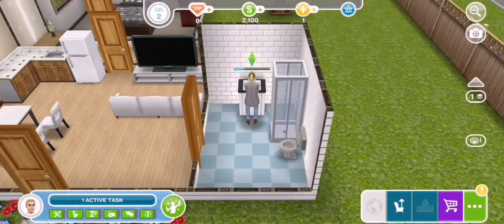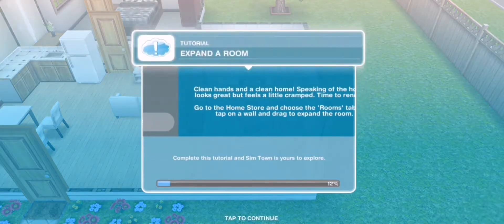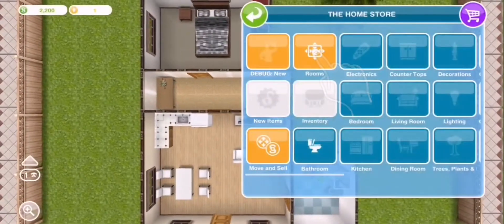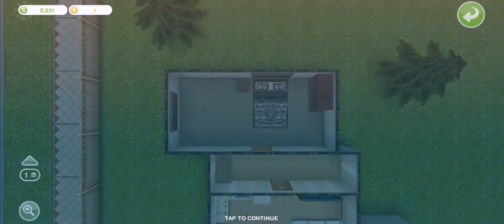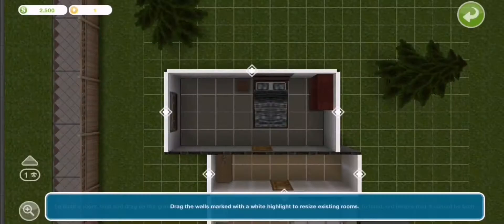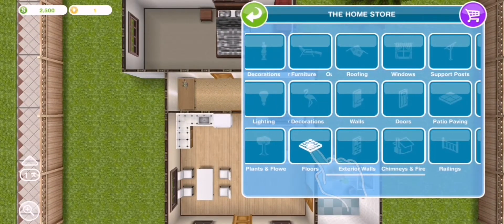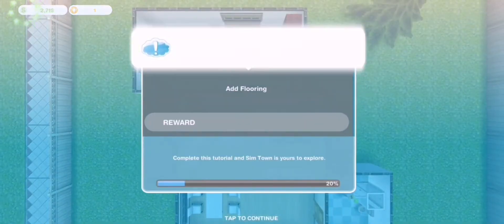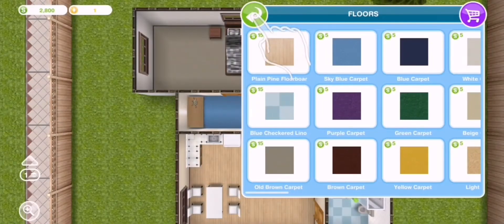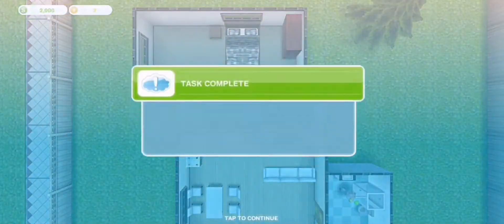Six seconds. Yay. Expand a room — let's do this room. Okay, here we go. Add flooring. Oh crap, wrong floor. Let's add there. Add some wallpaper. Yay, Level 3.